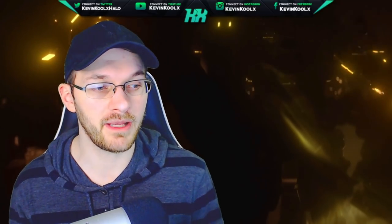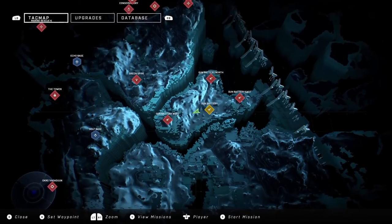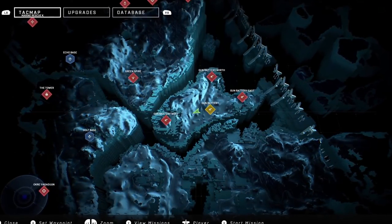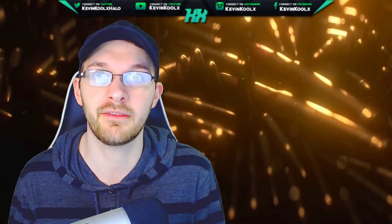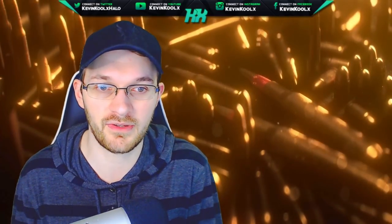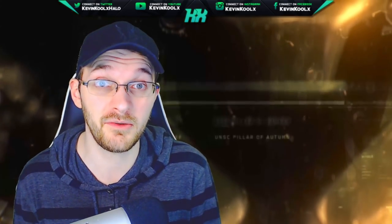Think of it like this: we have the minimap that we saw in the gameplay demo, with specific missions pointed out saying you need to go there to do this thing. I'm feeling like on the way to these missions, you may come across certain things that pop up in the world and take you off the golden path, giving you interesting gameplay elements that feel natural and random. And it's up to you whether or not you want to go about doing that.